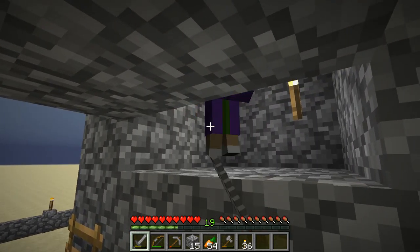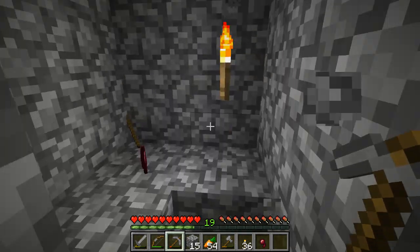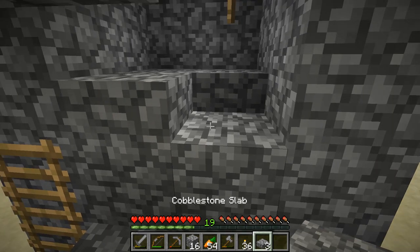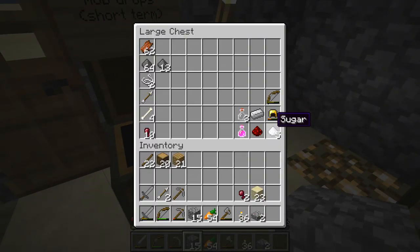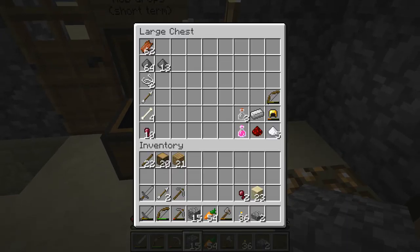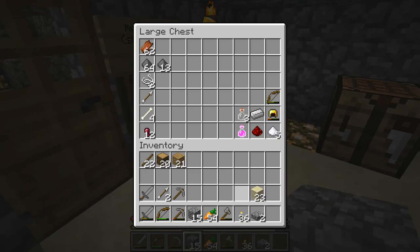We're gonna have to come up and actually kill them. But anyway, we got a witch and it dropped some sticks and spider eyes — that's the worst thing a witch could have dropped. I wish the witch had dropped some redstone, or some sugar, or some glowstone. That would've been very nice, but no, she had to drop spider eyes.